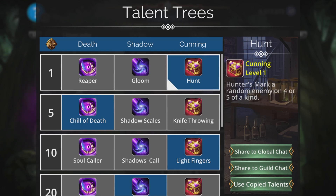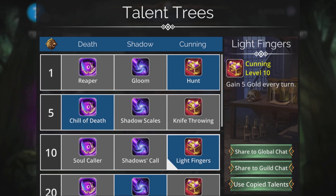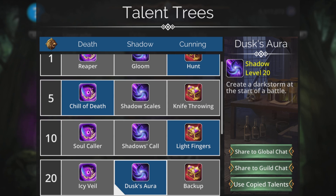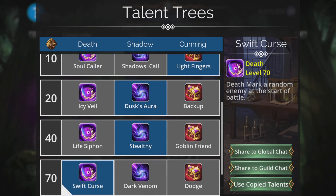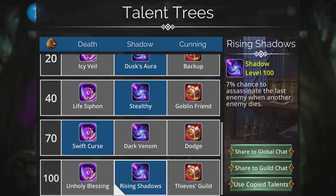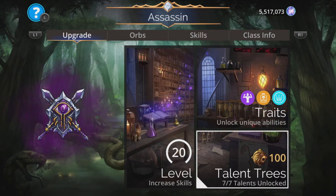In the talents we can take Hunt — Hunter's Mark a random enemy on four or five of a kind, which we'll be doing sometimes on those colour-to-Skull conversions. Chill of Death — when an enemy dies, freeze another random enemy. We can grab a bit of gold every turn, create a dark storm at the start of battle (purple, which is good for the weapon), Stealthy so we can't be targeted, Swift Curse — Death Mark a random enemy at the start so anybody can die outright — and Rising Shadows: 7% chance to assassinate the last enemy when another enemy dies. Those things can all combine with the 10% chance to kill from Skulls.